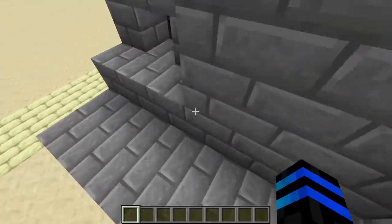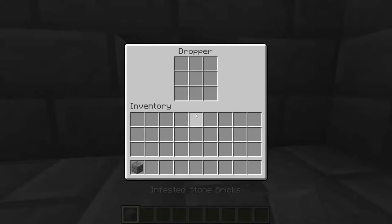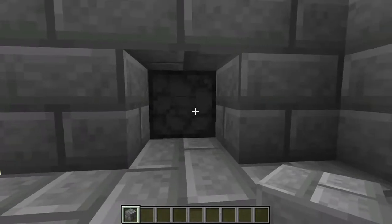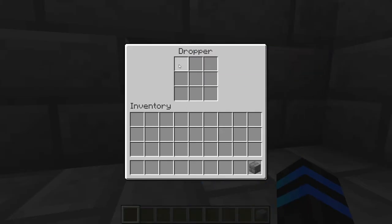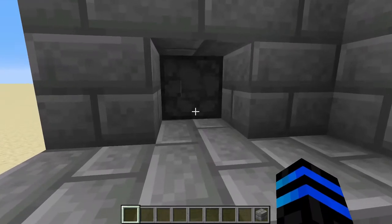Any other item won't work. For example, if I take some stone bricks — I don't know why I got infested ones, that's kind of funny — it will not work. It won't even take the item. And by the end of this video, you'll be able to make your own.